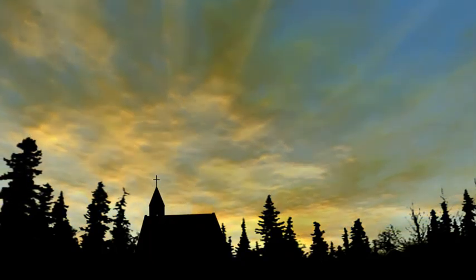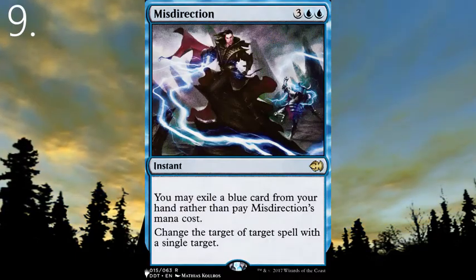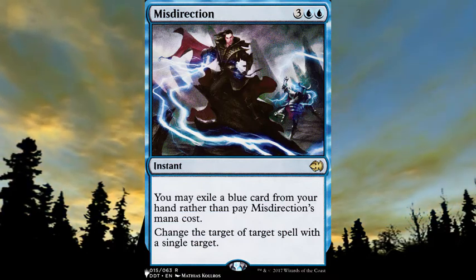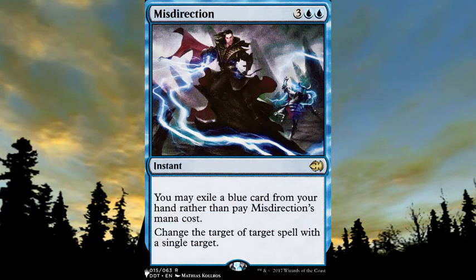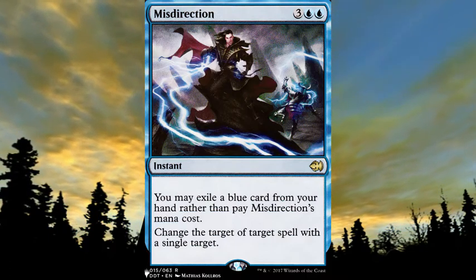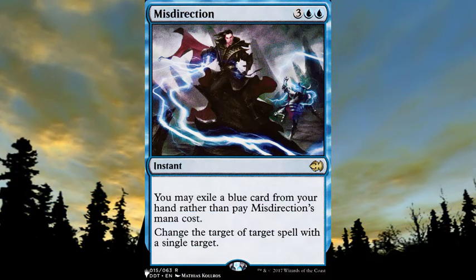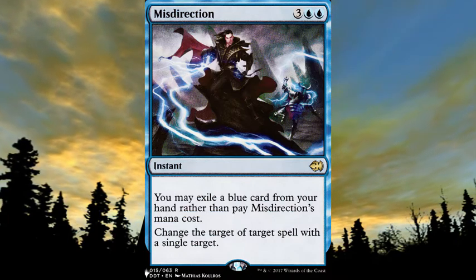At number 9, the next basically free spell is Misdirection. Some people recognize this as kind of a bad card, but I'll put it at number 9 for what it can do, because it is a free spell after all. You may exile a blue card rather than pay this mana cost. It changes the target of a target spell with a single target. For being free, it's actually really good. This could be used in sideboards against Taking Turns decks in Modern, because you can redirect their extra turn spell to yourself instead, setting the Taking Turns player back significantly.